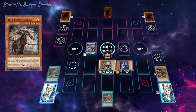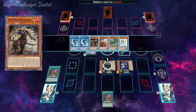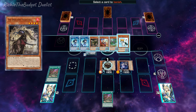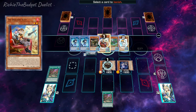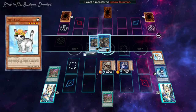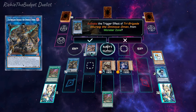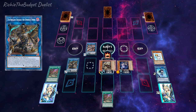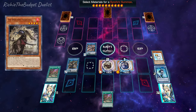Make sure not to special summon Franctel to the zone that Blossom points to. Activate Franctel's effect to special summon a link monster from your extra deck — we're going to be using four link materials in the graveyard: Rescue Cat, Kit, Narval, and Light Heart. Special summon it to the zone that Blossom points to, but do not activate its effect. We're then going to synchro summon into Baron using those two monsters.